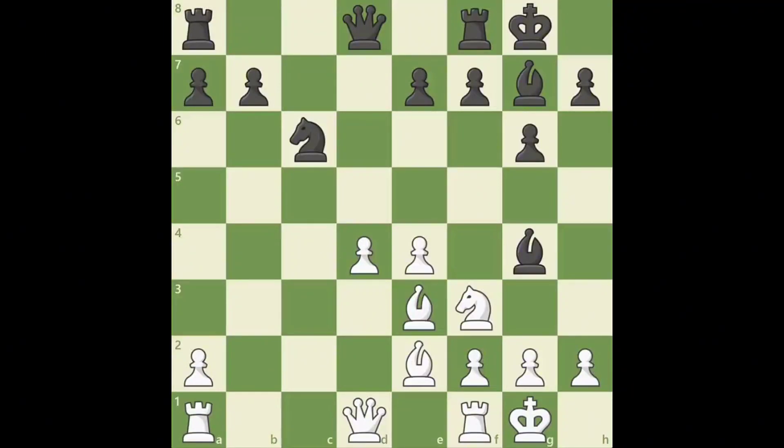Do you like to attack your opponent's king? Who doesn't like launching an attack that leads to a quick checkmate, or the opponent's position crumbles under the pressure? These positions don't come out of thin air. You first have to make weaknesses against your opponent to gain the advantage, such as creating weak squares around your opponent's king, removing key defenders, or attacking on squares where your opponent has no defense. Let's take a look at some examples of creating weaknesses.